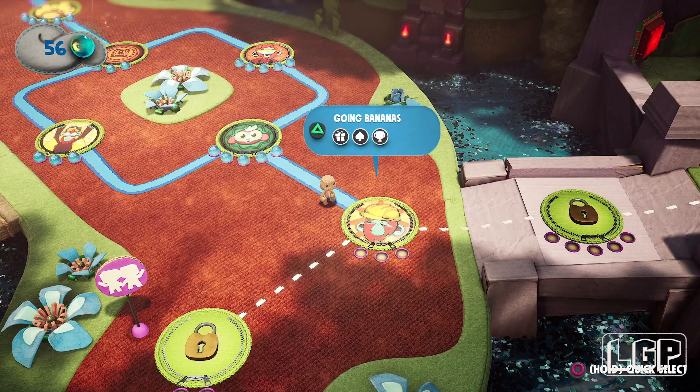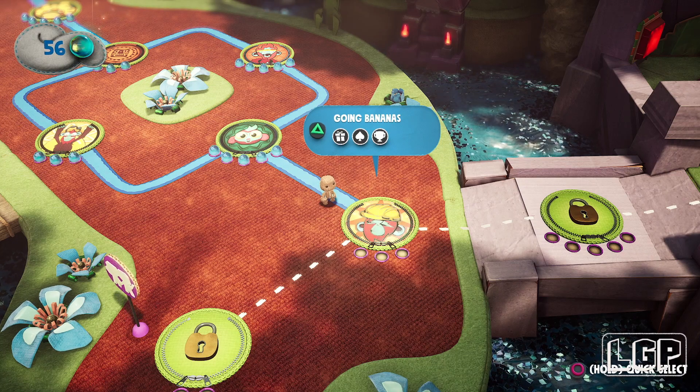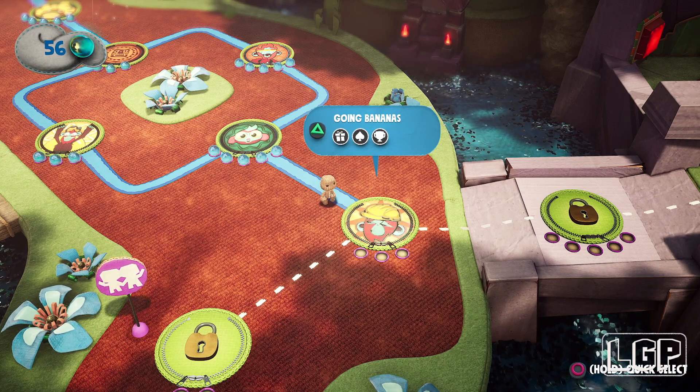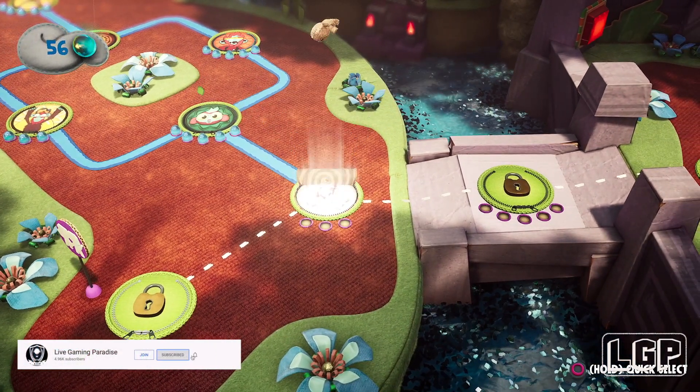What is going on guys? Carlos here from Live Gaming Paradise. We are back again with another episode of Sackboy: A Big Adventure. We are continuing with the Colossal Canopy and this time we have a level called Going Bananas.